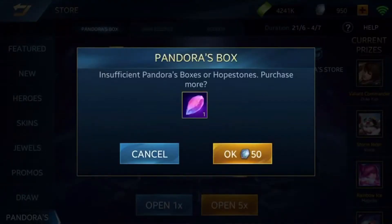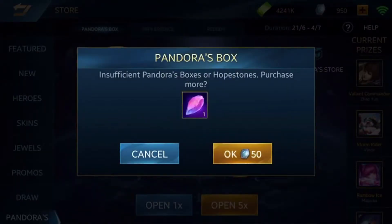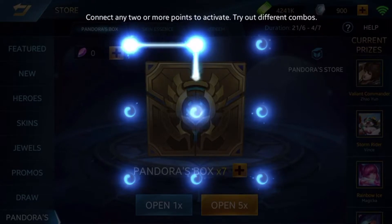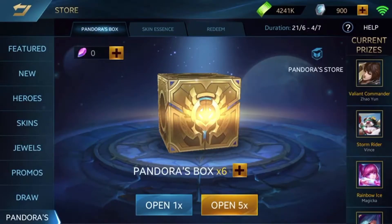So let's go with one box at a time. Let's buy one incense first and open the boxy box. What shape should we draw this time? Let's draw a Pandora box square. And we got... it's all essences.